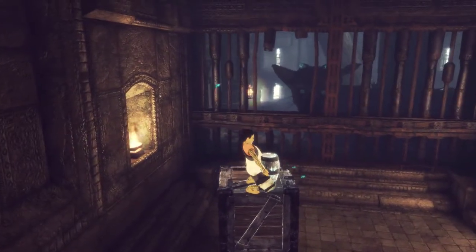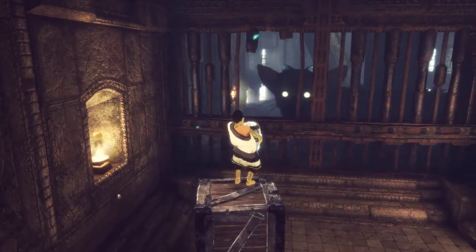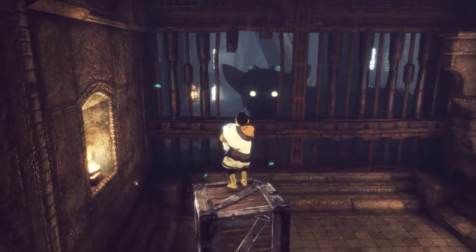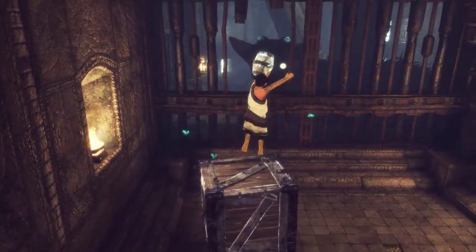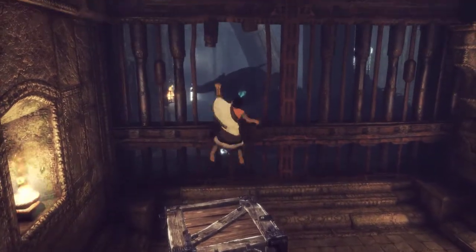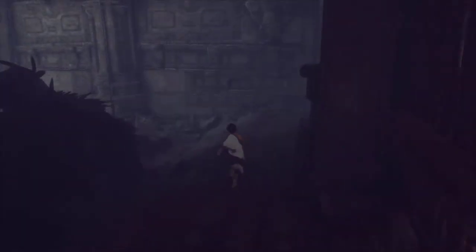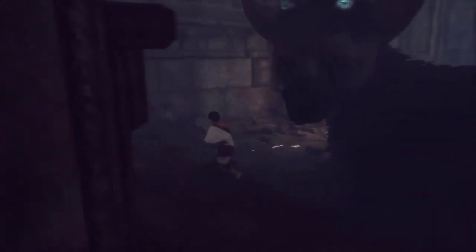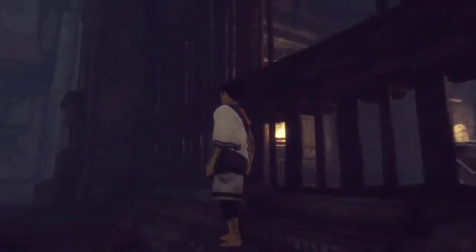At least this wasn't as confusing as I thought it would be. Now I just gotta angle myself so I throw this right where I want it to go — between the bars into the open space. Then Trico eats the barrel, he feels better, not so hungry or whatever was ailing him, and that's realistically all I can do right now.